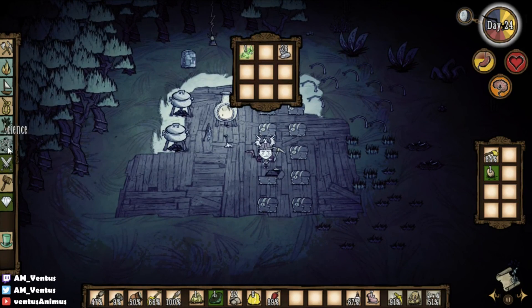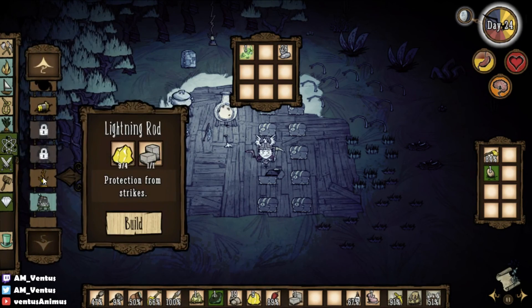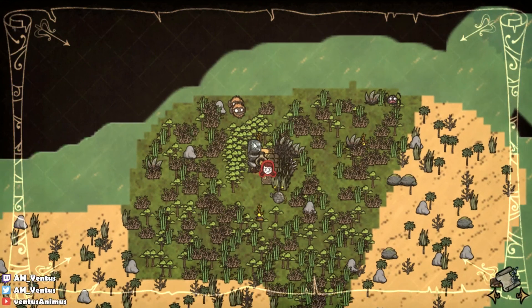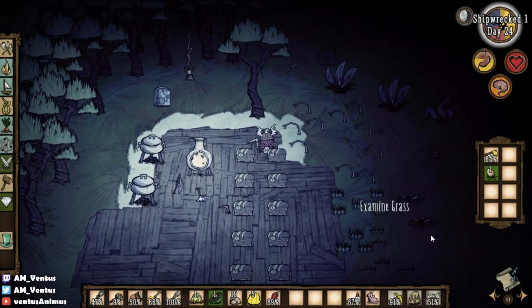Speaking of gold — do I have another one? No. So this one should cover the monkey huts. Then I'm gonna have bee boxes near the snakes, I think. Tree farm up here, and regular farms with coffee beans over there. It'll work out eventually.